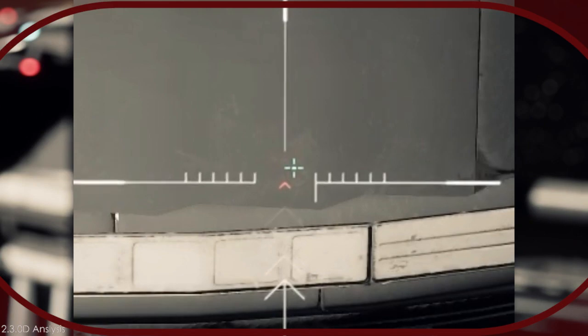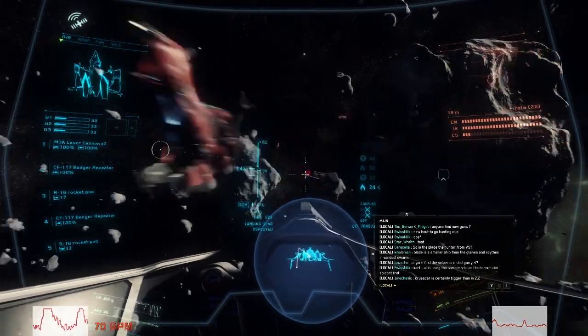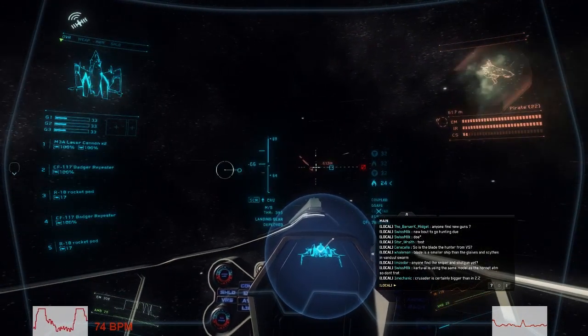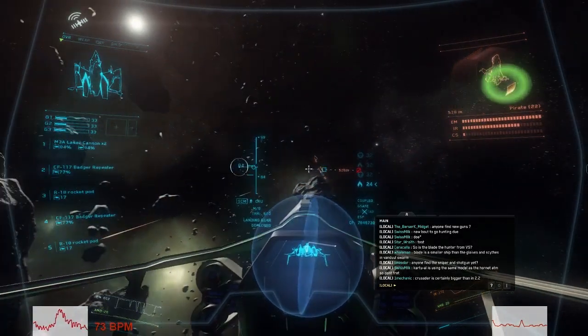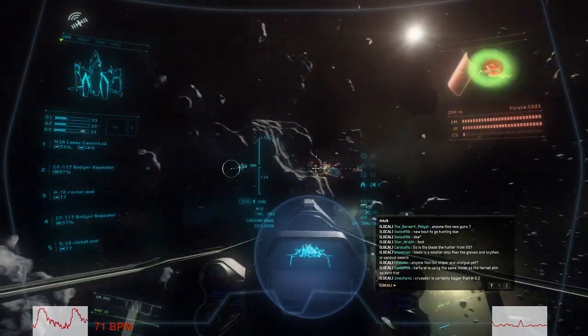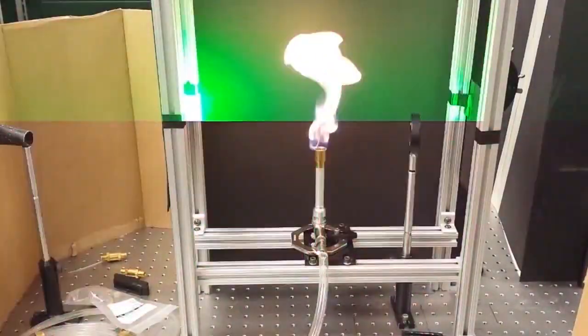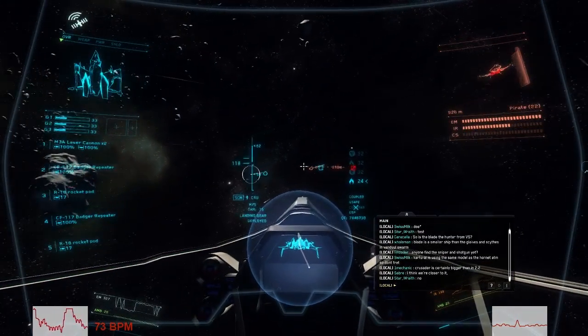Star Citizen is a space simulation and I understand that Chris Roberts has chosen a more fun, cinematic approach to certain aspects of the game. This may have translated into making lasers spread over time. Remember, this is pre-alpha so everything is subject to change. The way lasers currently behave is slightly disagreeable for simulation purposes, as in the physical world lasers don't bend and they shouldn't spread. I actually work with a high-powered laser to ignite fuels, so I feel I'm in a pretty good position to comment on this situation in Star Citizen.